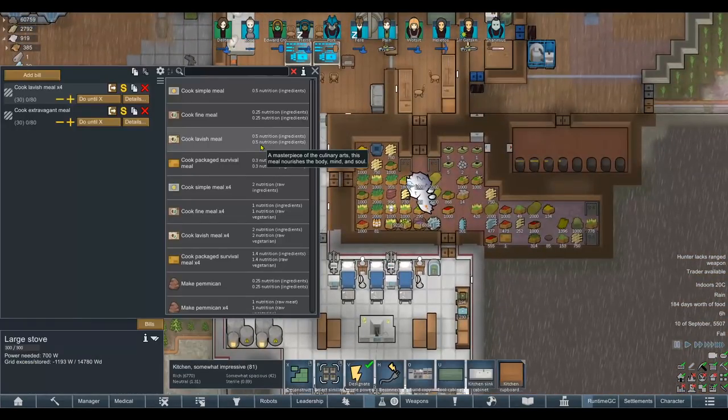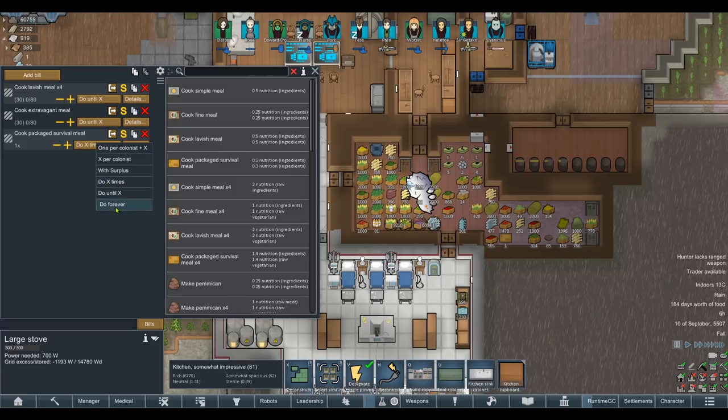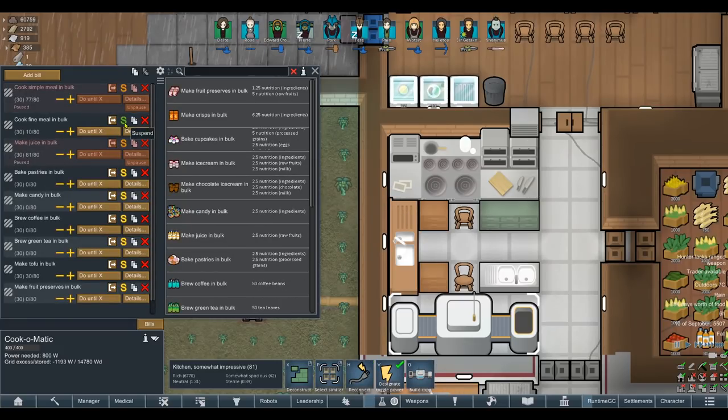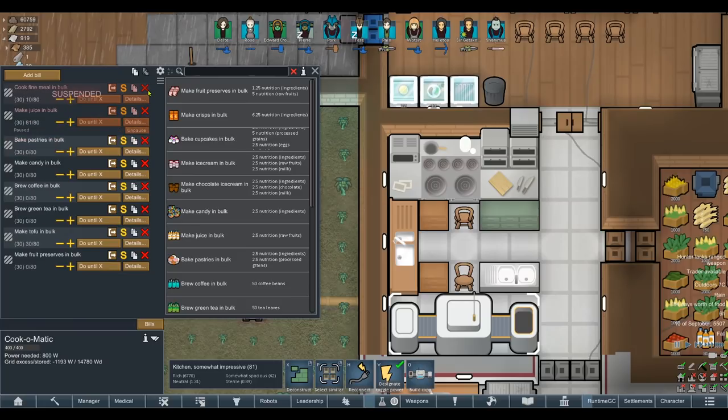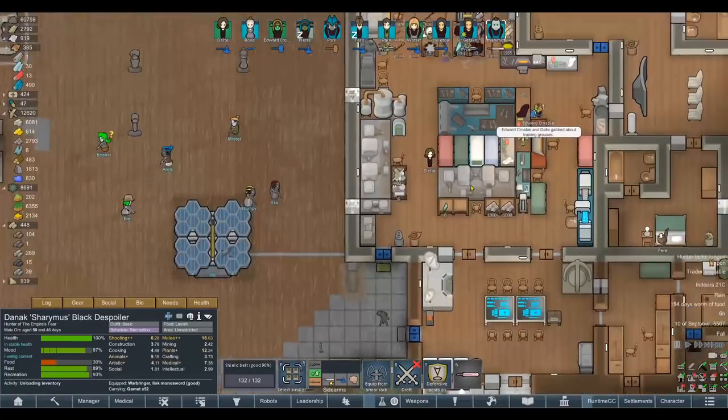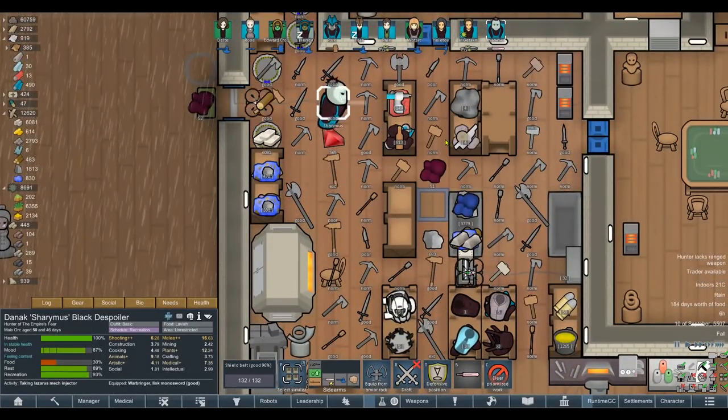Can we make package survival meals as well? Because it's going to be a hell of a journey back. Let's go ahead and make enough package survival meals to last us the trip. Oh, he's making fine meals from this one instead — we don't want that. I'm going to remove all the meals from this one. So: package survival meals, do until we've got X — just in case we do more strikes in the future. We obviously need package survival meals to use against the Empire. Sharamus injected with the Lazarus mech — can he do it himself? Take Lazarus mech. There we are.